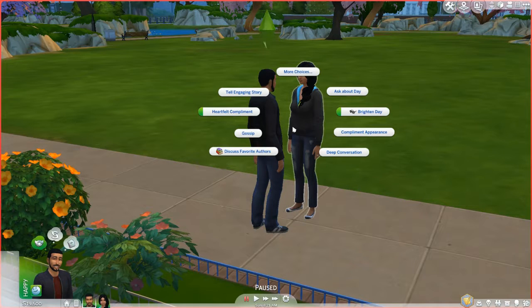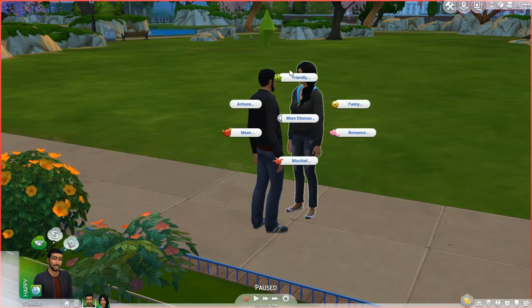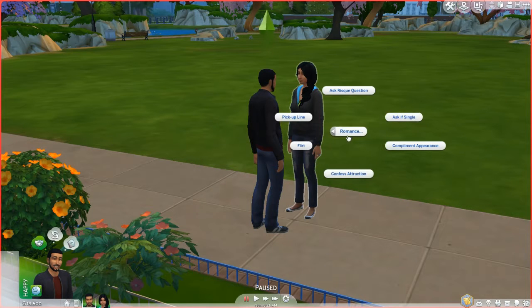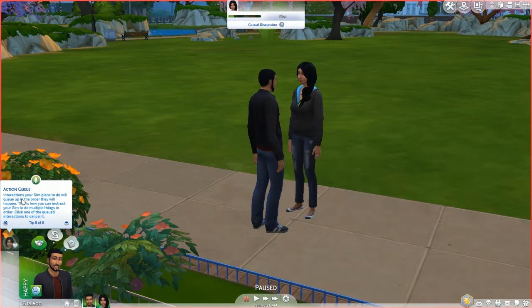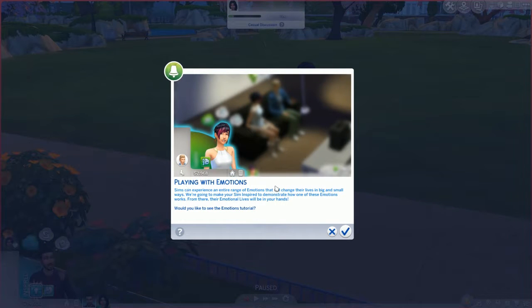Wait — do I not know Jasmine? Was there a way for me to tell the game that we're supposed to be together? Oh god, I guess not. Let's get started, ask if she's single. The action queue — interactions your Sim plans to do will queue up in order. This is how you instruct your Sim to do multiple things in sequence.